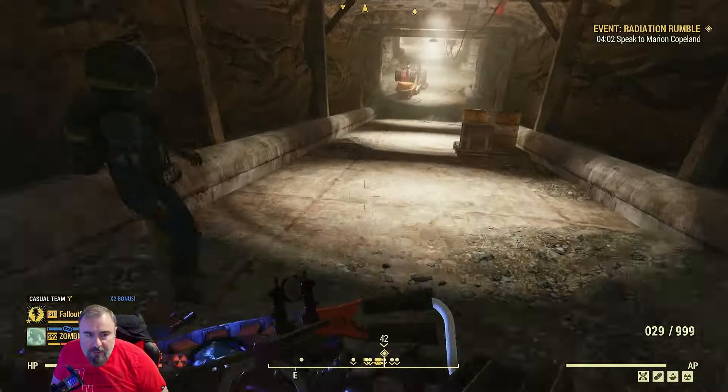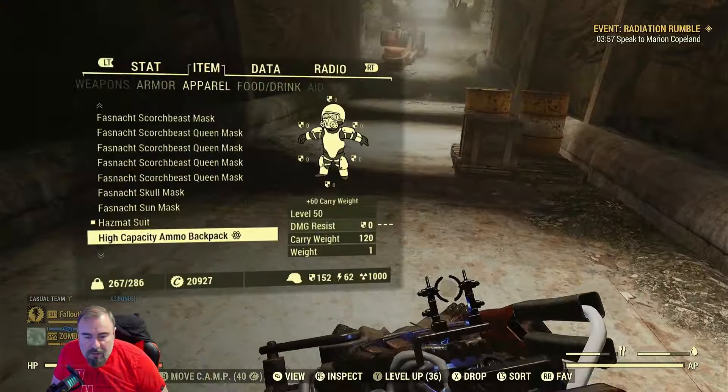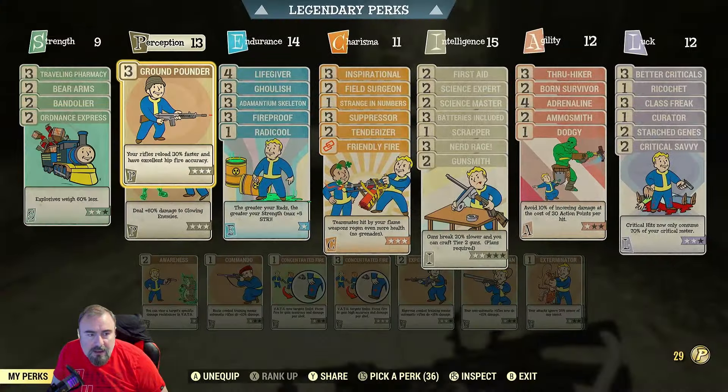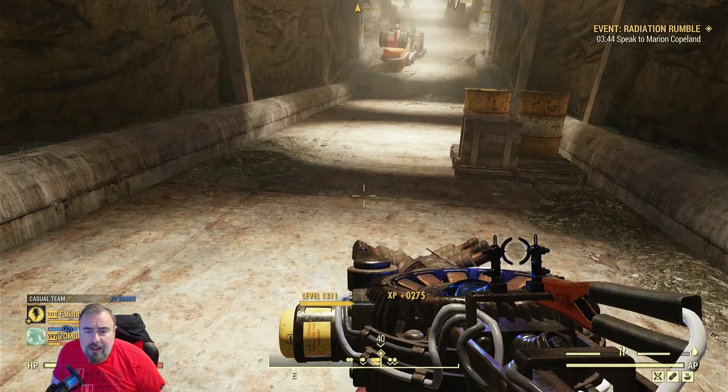You come down here, let's get some more XP. I've just remembered my perk card - Glow Sight. This is really good because in this event you've got glowing enemies, so use that. It gives you plus 60% damage to them.